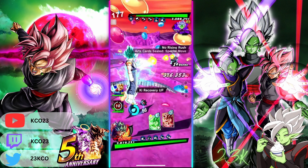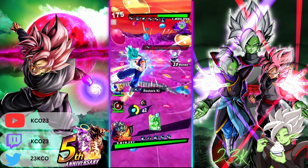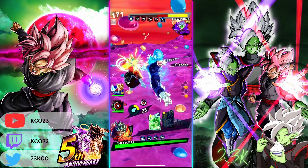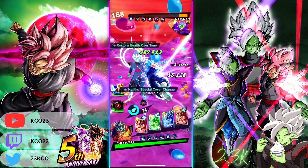So straight off the bat, first hit — if you've got a bunch of Z+ equips, put them on. It helps. Some people just do not want to have to deal with that. There's not really much to see in this game, so we're just going to wrap it up and go to the next one.